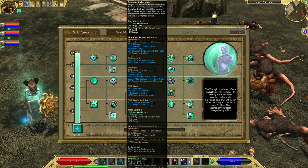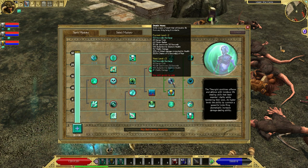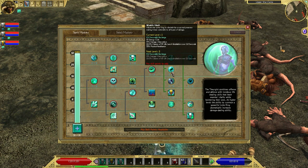The first upgrade the Lich King gets is called Death Nova, and it damages enemies around him and leeches their life. It also puts the fear debuff on them. The second upgrade is Wraith Shell, which grants the Lich King damage absorption, physical resistance, and even more life leeching.